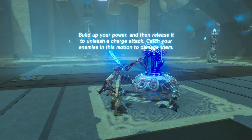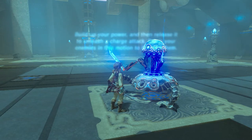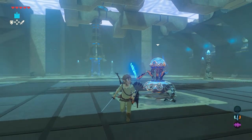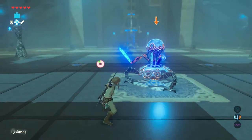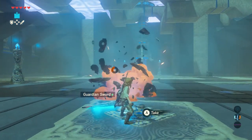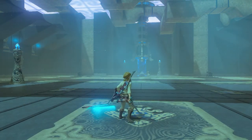Build up your power and then release it to unleash a charge attack. Catch your enemies in this motion to damage them. Charged attacks: prepare and unleash a powerful attack — build power and release. In order to build up power, you might want to get some distance between you and the mini training guardian, since it will keep attacking. Release and you've finished the mini training guardian.